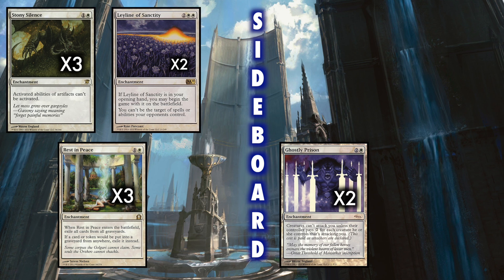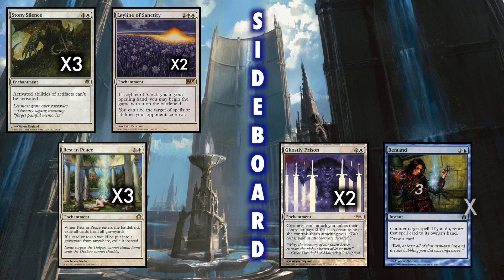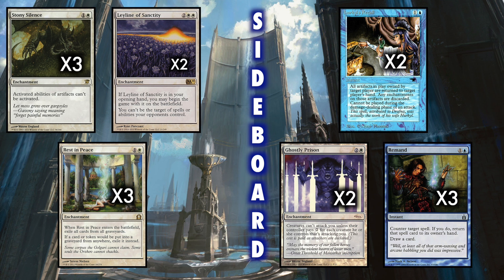The remainder of our sideboard is three Remand, a counterspell whose draw ability is often a time walk, and a pair of Hurkyl's Recall to help against Affinity, which is one of Merfolk's worst matchups.